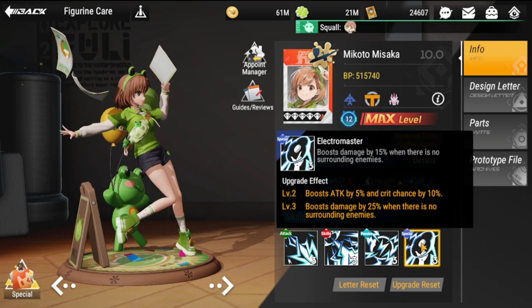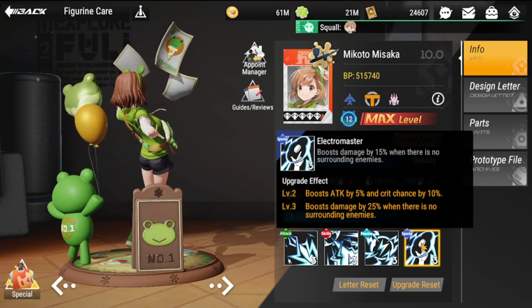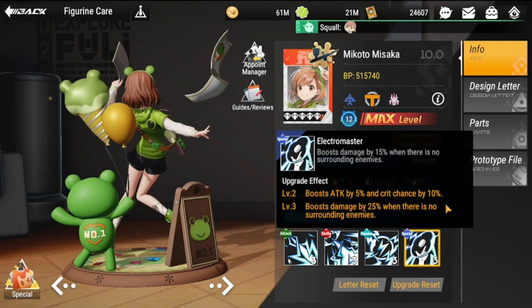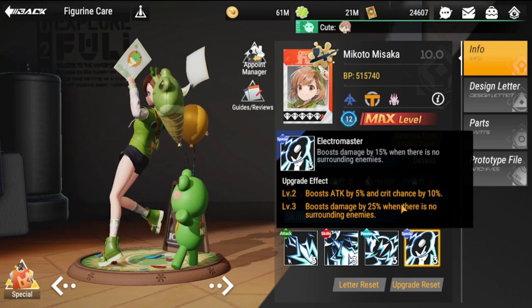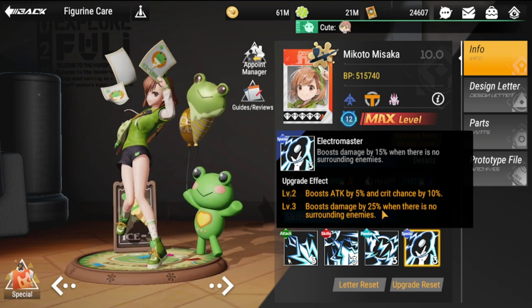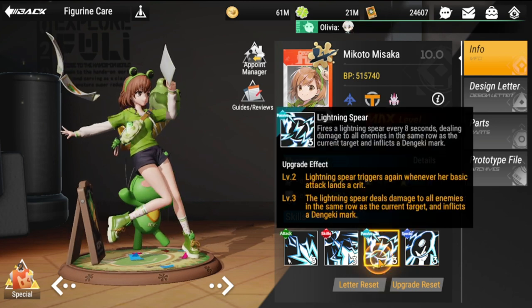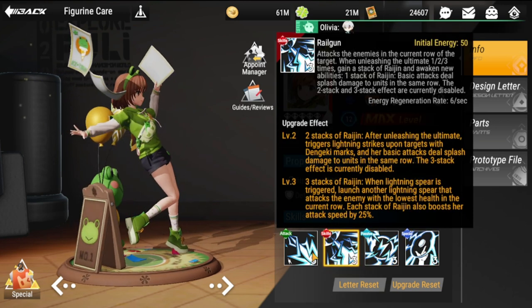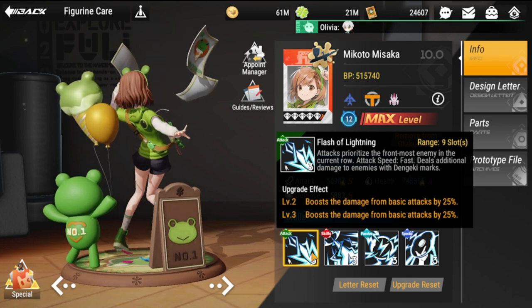Next is her special skill, Electro Master: boosts damage by 15% when there are no surrounding enemies. The upgrade effect boosts attack by 5% and crit chance by 10%, and boosts damage by 25% when there is no surrounding enemy.